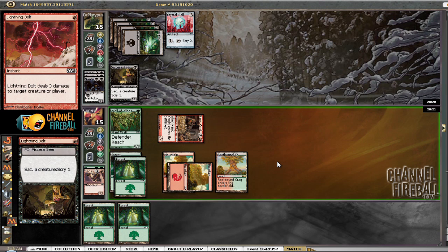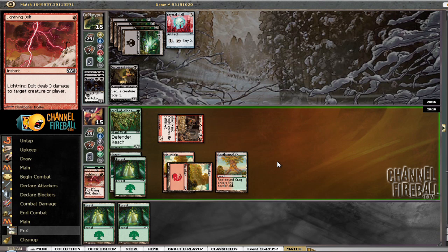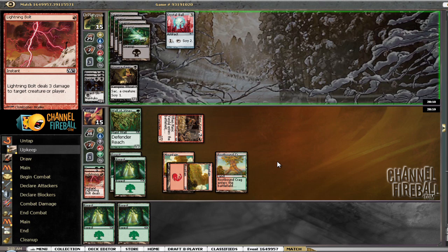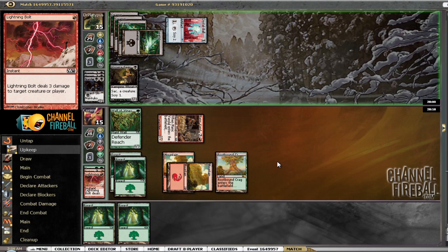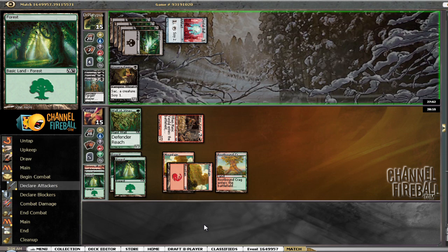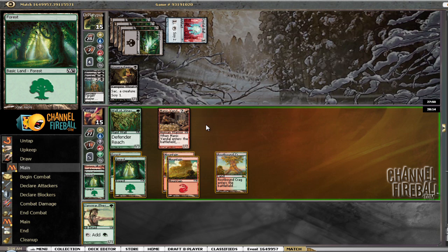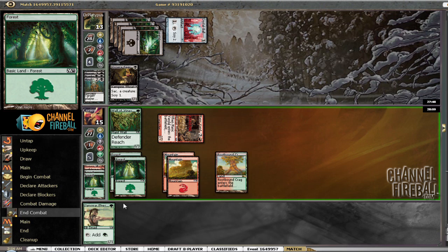We have plenty of bombs to get our way out of this, but him having Crystal Ball is a pretty big advantage. He had it on top but now it's on the bottom — probably a removal spell he wanted to bottom to draw a creature first, would be my guess. He's stuck on only four lands so he's not going to play anything too threatening. He went top-bottom there, splitting them. I'll discard two forests. It's also good to know he has a Minerot.